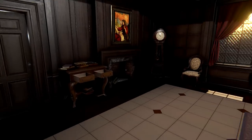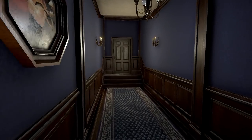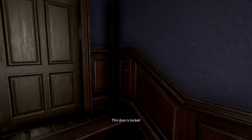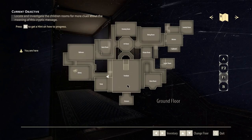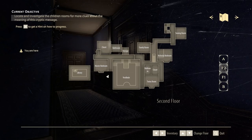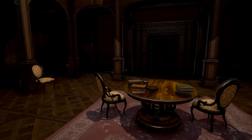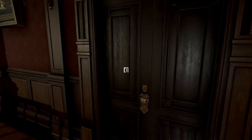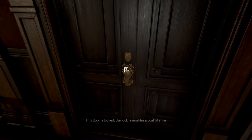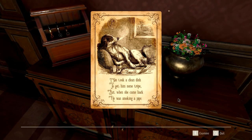I think this game is quite non-linear, so we can tackle puzzles in every which way we want for the most part. This would lead to the ballroom — don't believe I went to the ballroom before. The door is locked. We're quite restricted down here to the study and the library, so maybe we should go up to floor two. I'm just looking around for a phonograph — I don't believe I've seen one quite yet; there might be one up here. The door's locked — this lock resembles a coat of arms. Here's that dog again: 'She took a clean dish to get him some tripe, but when she came back, he was smoking a pipe.'